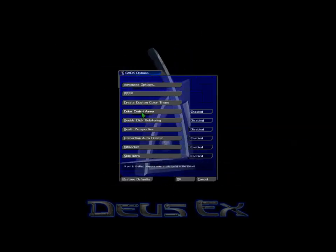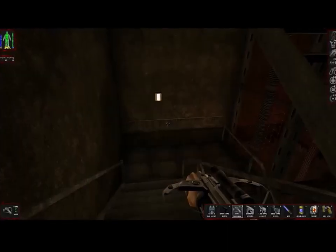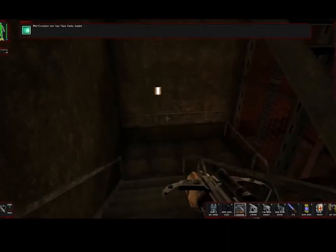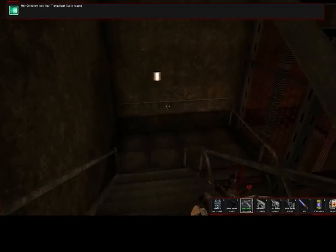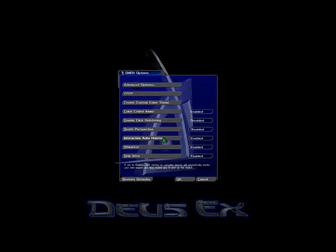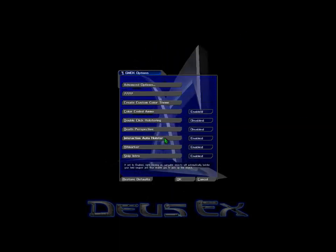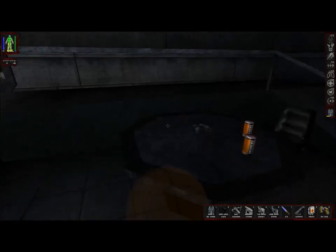Color-coded Ammo: alternate ammo is color-coded in the tool belt. With this option enabled, you only need a short glance to know what ammo type is loaded. Interaction Auto Holster: with this option enabled, picking up carryable objects automatically holsters your weapon, just as in the more recent Deus Ex games.